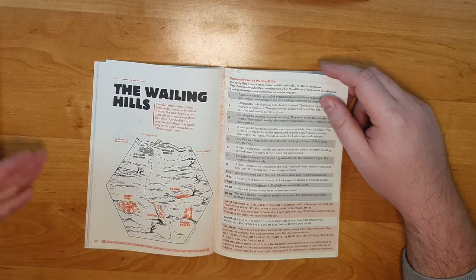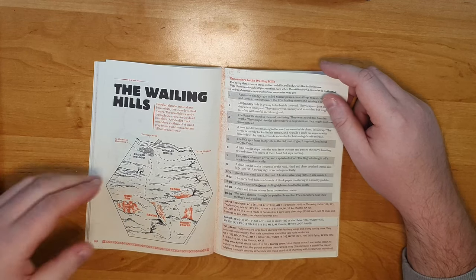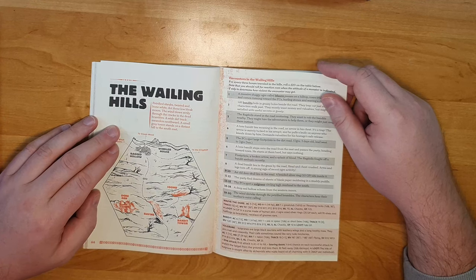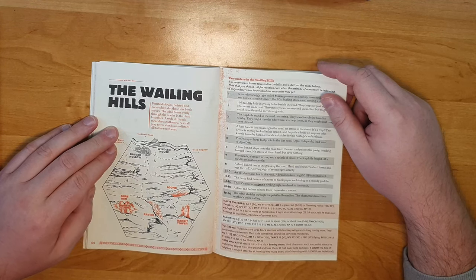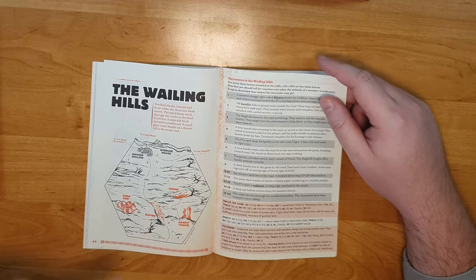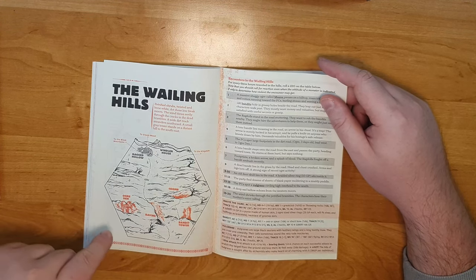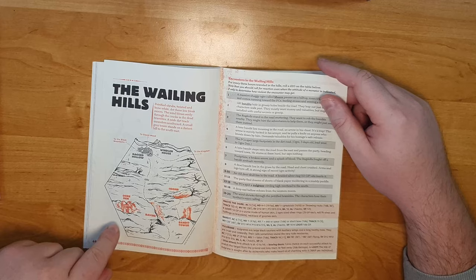The third hex, the Wailing Hills, has a very different character — petrified shrubs, twisted and bone-white, dominate this low bleak moor. But what at first glance appears to be haunted by undead and ghosts is actually a bandit-infested wasteland.